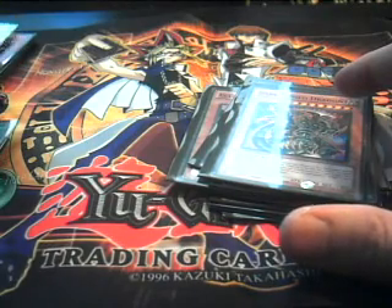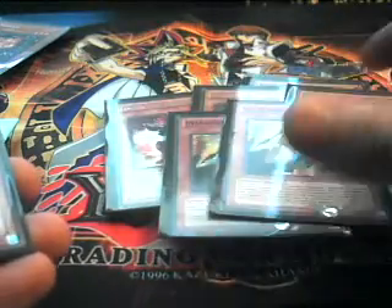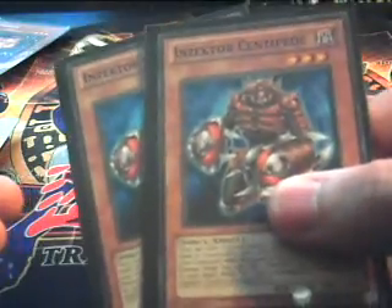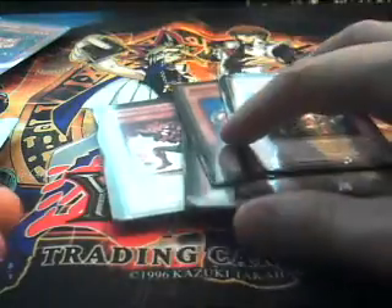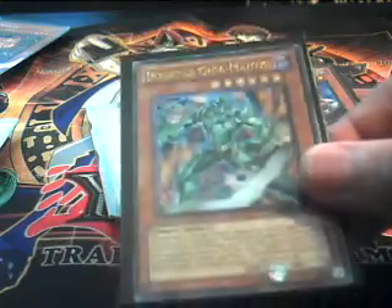And then we have the Insectors: three Insector Dragonflies, two Hornets, and two Insector Centipedes. That's pretty much your engine right there, and also Insector Gigamantis to finish off your engine.